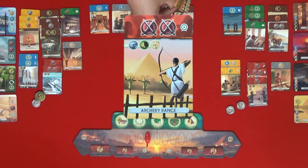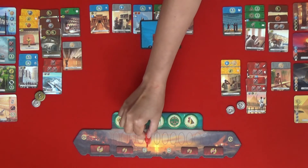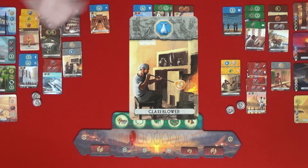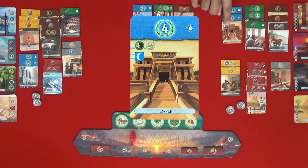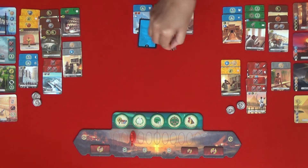I'm going to take this military. I have a brick, wood, and papyrus — that's two military and I move two spaces. Oh, so I lose two coins. I think I'll take the glass blower. I will get the temple — I have a wood and papyrus. I'll turn the barracks into some cash — that's going to give me five.